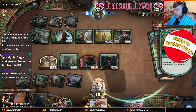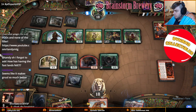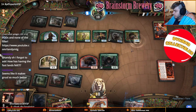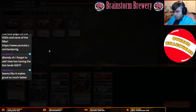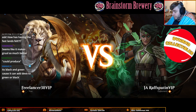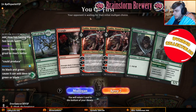Seven lands — that's a Nykthos, I thought this was a Boseiju. Alright, you win. Tyvar looked great — very excited about Tyvar. As for having the fast land — I don't know that you can play them alongside Layer of the Hydra, but I do think it's good. I'm probably going to go to four Copperline and cut Layer.